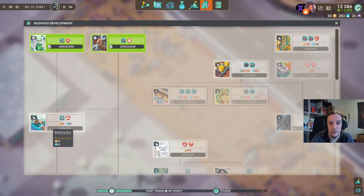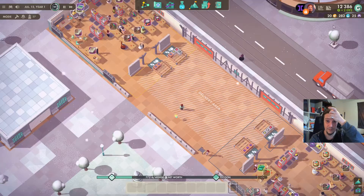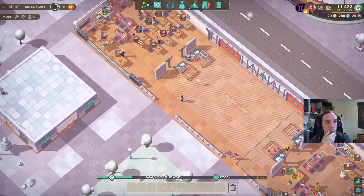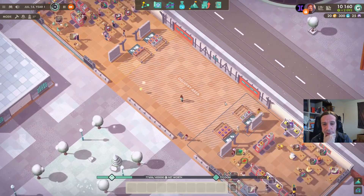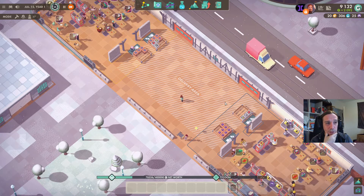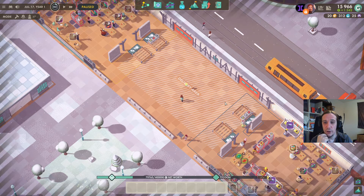My next big goal is discovering electronics because I want to have these three workbenches ASAP — I feel like they're very good to have. Meanwhile, my business is making profit. Last week we even cashed in two grand, so that's giving me hope. I really like all the changes made between the last version and this one because the game now feels a lot less stressful, and at the same time I don't even know where to head first — that's where I feel like we're seeing solid game design.